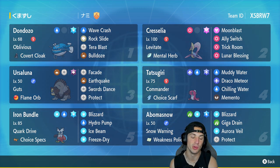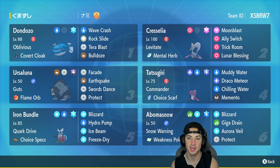Our first Pokemon for today's team preview is Dondozo with Oblivious and Covert Cloak as its item. It's rocking Wave Crash, Rock Slide, Tera Blast, and Bulldoze for a bit of speed control. In our second slot we've got Cresselia, which pairs up perfectly with Ursaluna and is a great Trick Room setter, with Levitate and the Mental Herb.